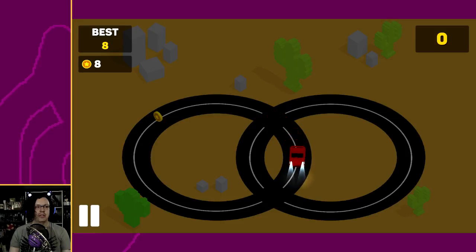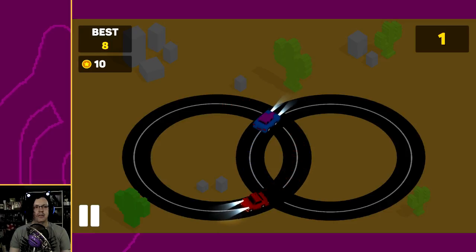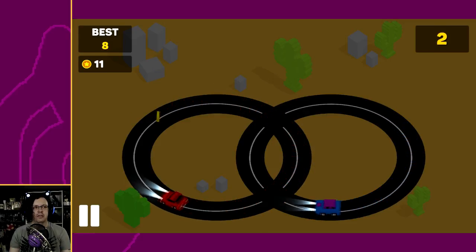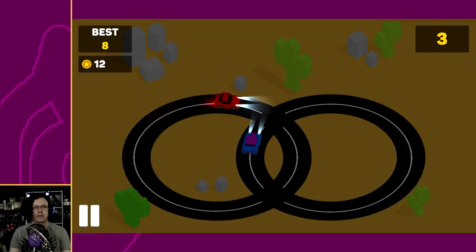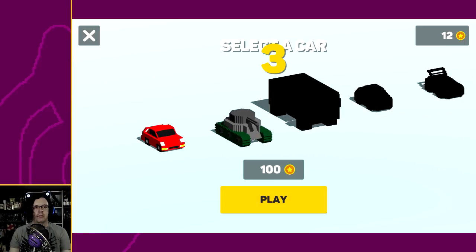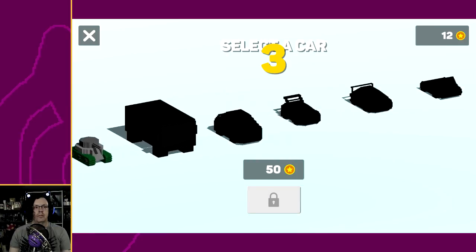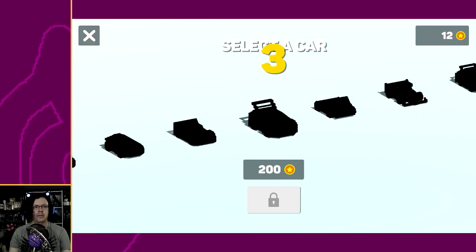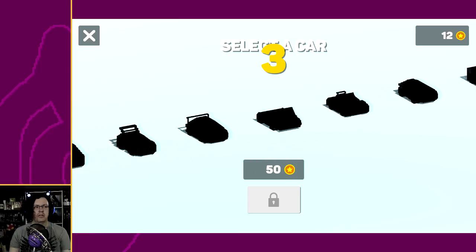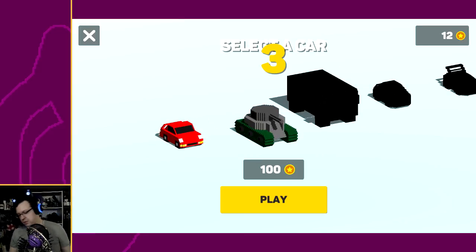Oh, I didn't actually hit the car. We're going the other way now and it's night. Right-click does nothing, so I brought that upon myself. I don't know what that three is — something seems a bit borked. I tried pressing enter. I'm kind of curious — I didn't even try to use the controller in this. That does nothing, okay.